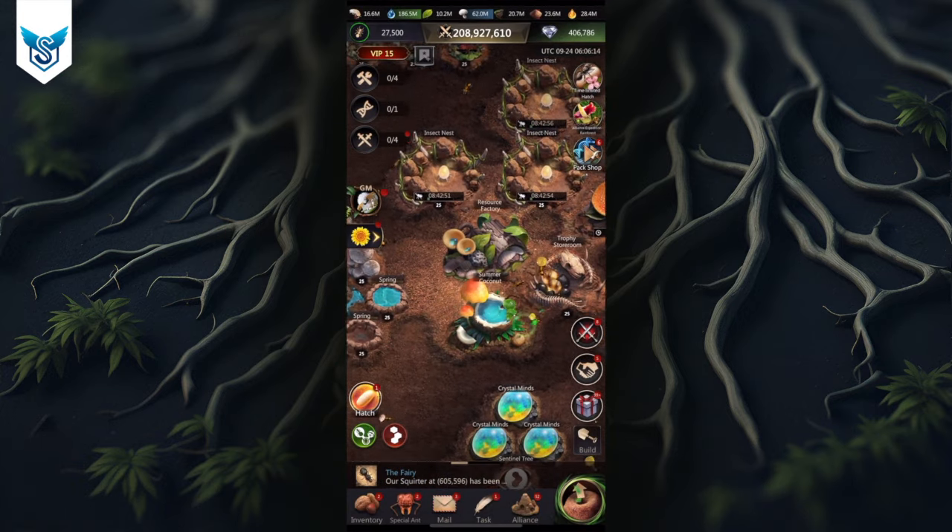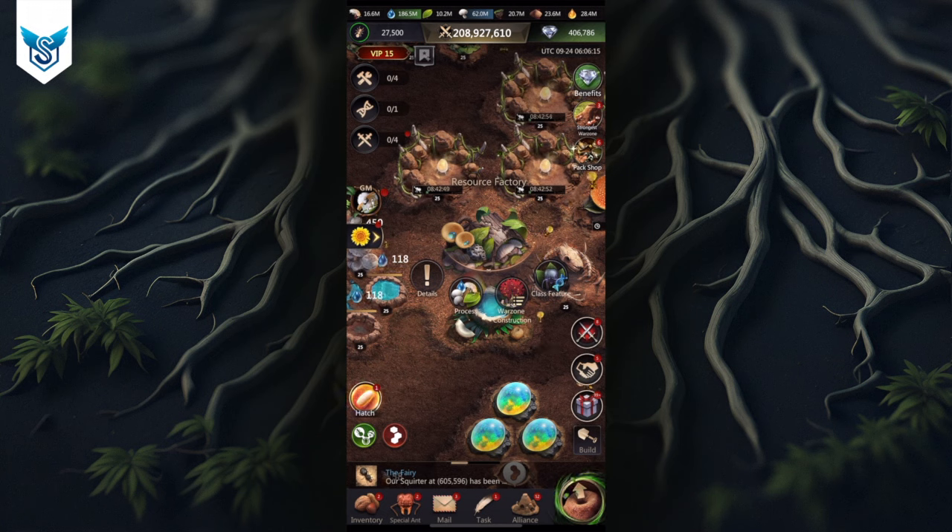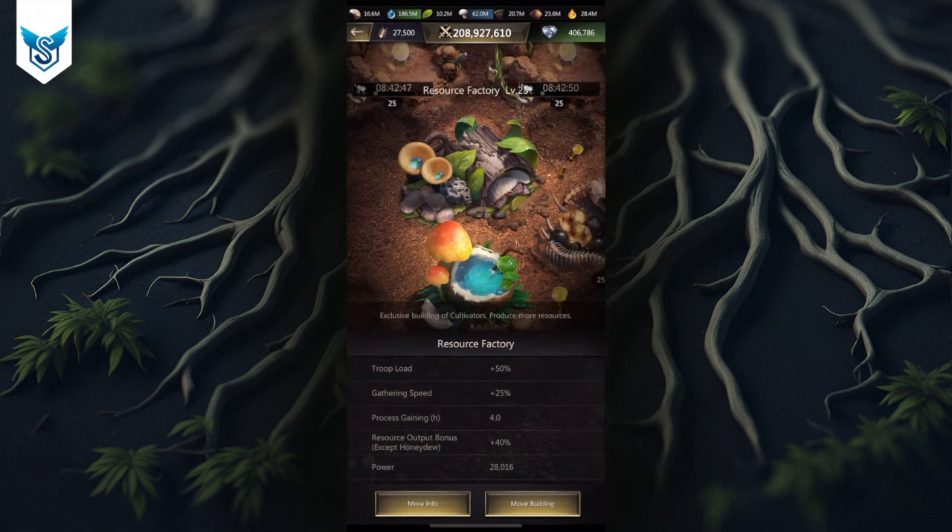If you go to the class building resource factory, you'll notice there are a bunch of other buffs, and the most valuable is another gathering speed plus 25% that is limited to your pro unit. So if you send all four units for gathering, the pro unit will always get done first because it has an additional buff that allows it to gather even faster.